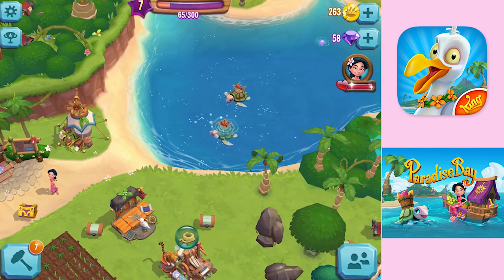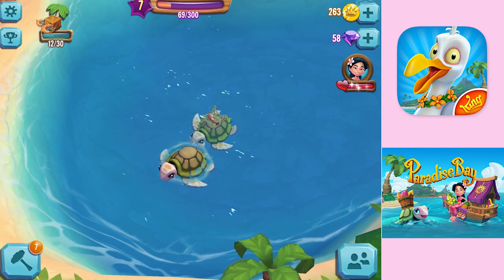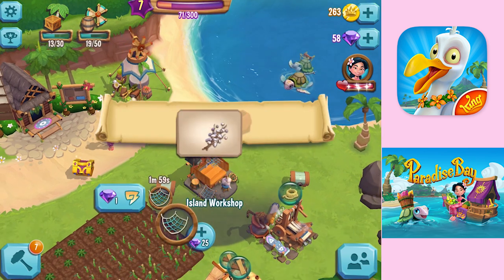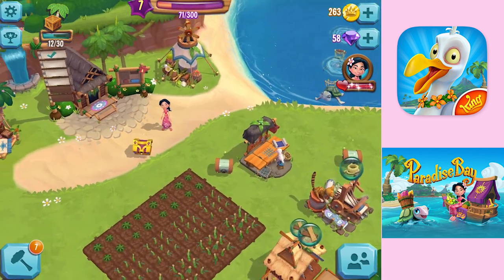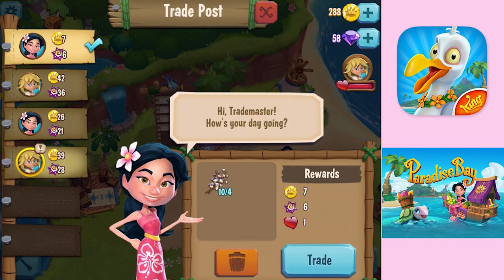He wants some prawn or something. We've got our little two turtles out here — how cute are these — that go fishing for us. To get shrimp we need to make nets here with the cotton, and then stick the nets in. You can either get fish or shrimp. Now we've got enough to give to him. He's super pumped. Unfortunately I haven't got the sound on, which is such a shame — there is a really cute sound to it.